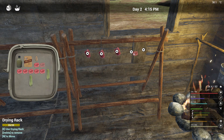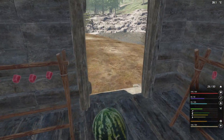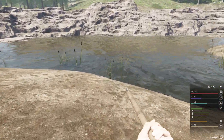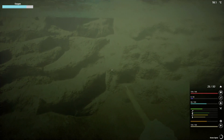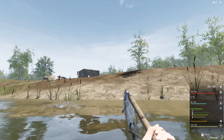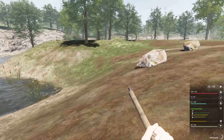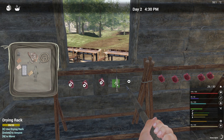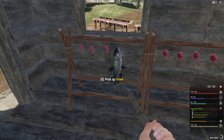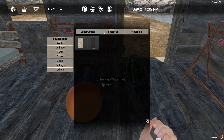We should be set for a bit on food - I don't think there's any way for us to starve. Now let's go grab a fish so we can see what it looks like. Fish, where are you? Oh hello! We take the fish - there we go, now our fish is drying.